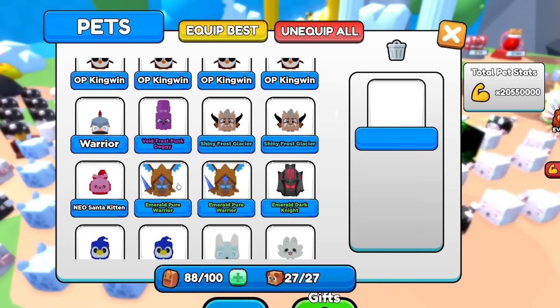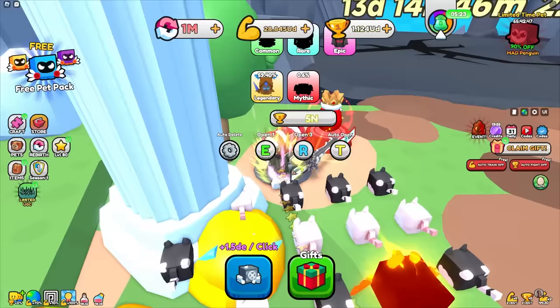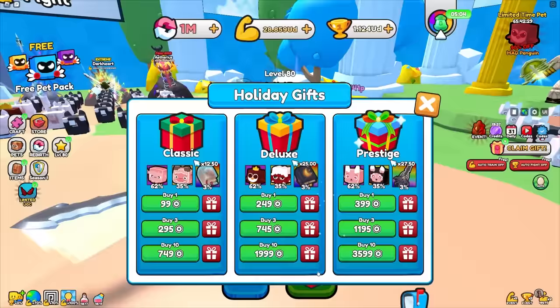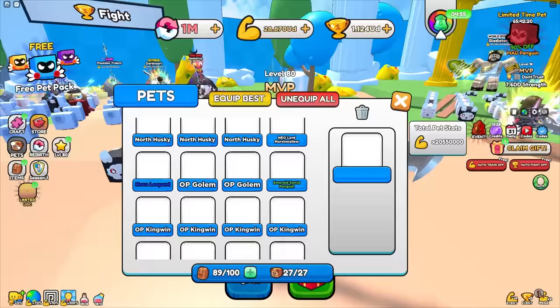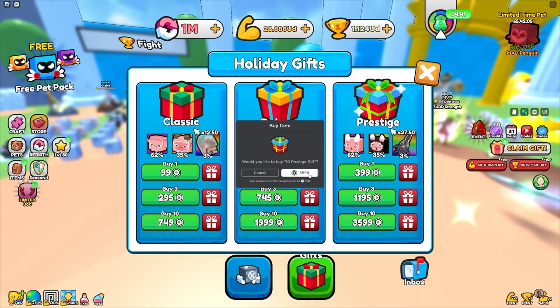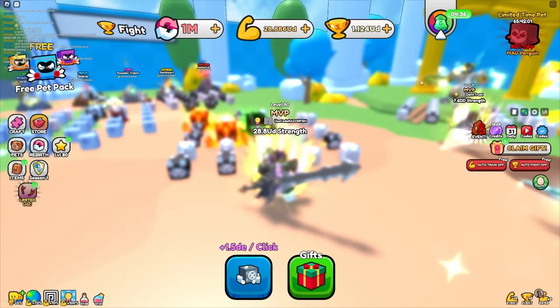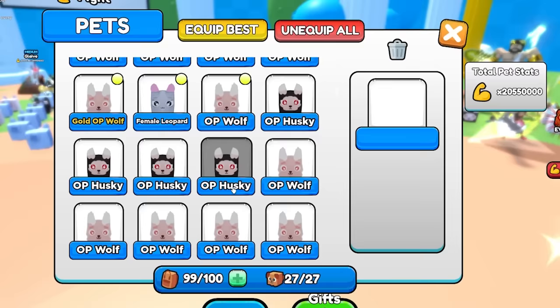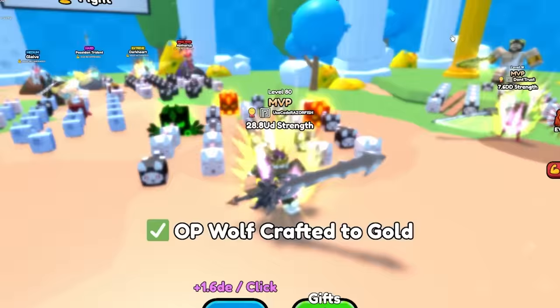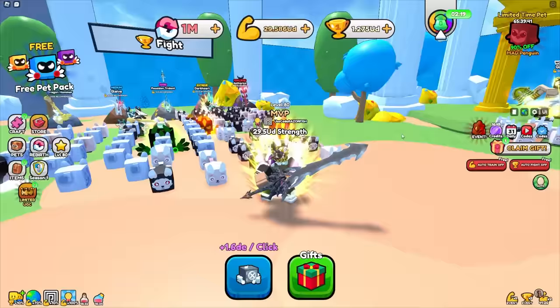Hatching eggs, I got a legendary but it's emerald at 175k stats — maxed to nova it'd be 212.5k, not really worth it. It looks like the prestige gifts are still the best source of pets. Buying 10 prestige gifts for 3,600 Robux, claiming them, then crafting to golden — now I'm up to 1.639 de a click.